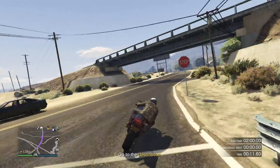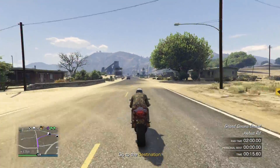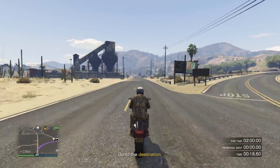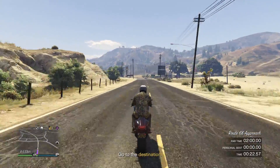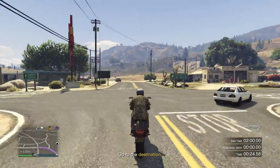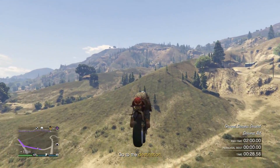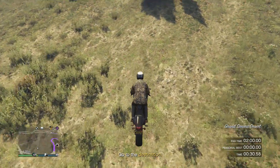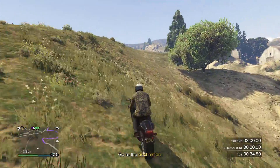A few key tips: you want to start halfway in and halfway out of the circle to give yourself a split-second advantage. I'm using the Bati 801 for this time trial — you can purchase it in the internet app at Legendary Motorsport for $15,000. With the upgrades on this vehicle, it makes the time trial way easier.